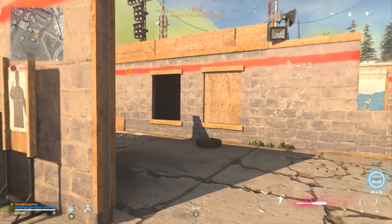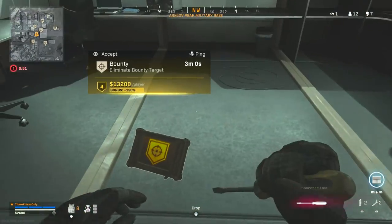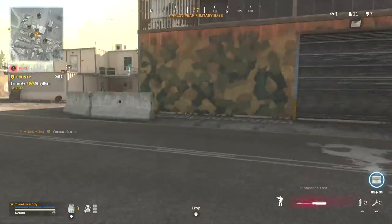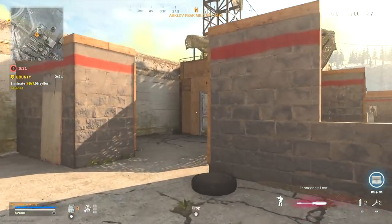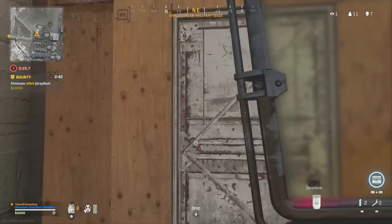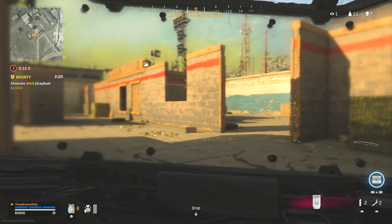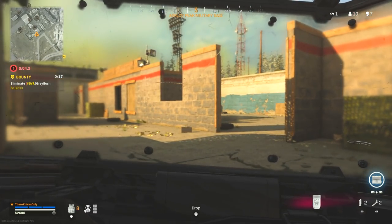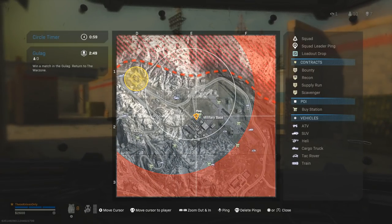The bounty target is way over there and there's no way I'm pushing that. I'll go grab a bounty over here — okay, it didn't give consolation loot. Somebody's super far away. I hate playing like this but if you want to win in Warzone while trying to knife, you kind of have to. It's not like I enjoy sitting and waiting for the circle — I want to push as much as I can, but the building layouts don't allow for that.